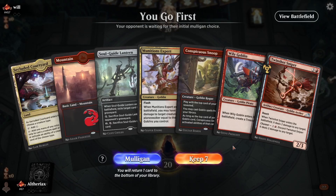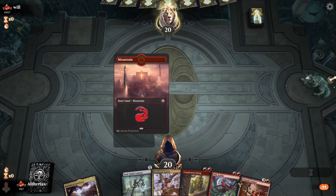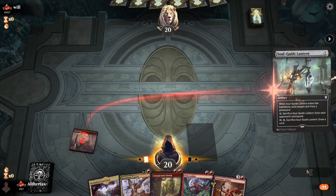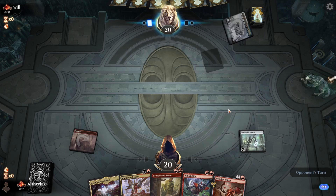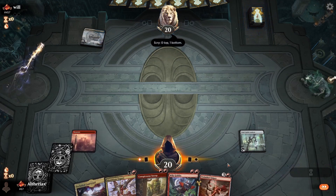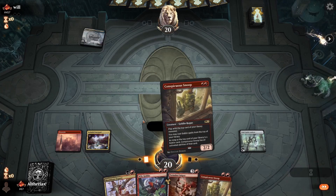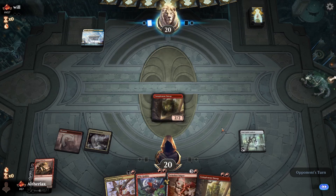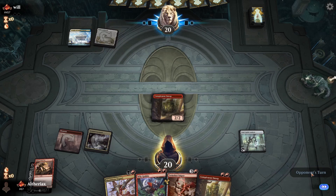Now Match 2 - we go first and this hand looks pretty reasonable. It's important to keep hitting land drops but Lantern and Snoop should help. Got Munitions Expert as early interaction and Twin Shot Sniper as well. Lead on the Lantern to see what the opponent is on. They play Temple of Enlightenment - so that's probably control. Against control we definitely want to get Snoop into play while they don't have access to counterspells. Not having a land on top is annoying but if we have a land after the Prospector we can crack the Lantern for it.